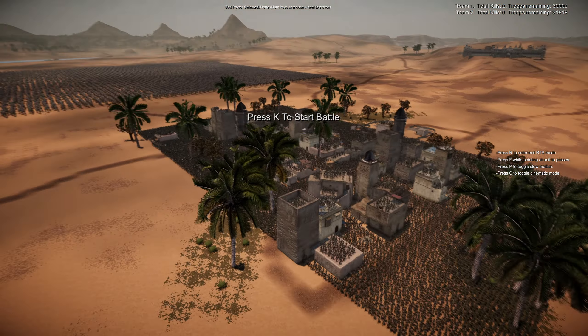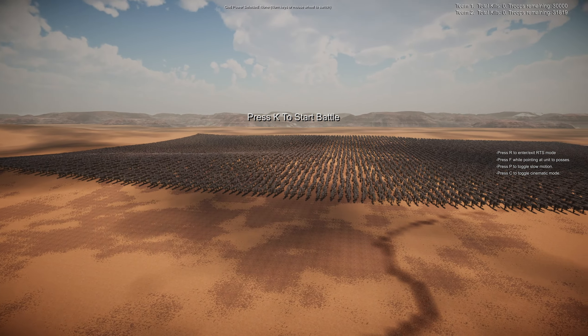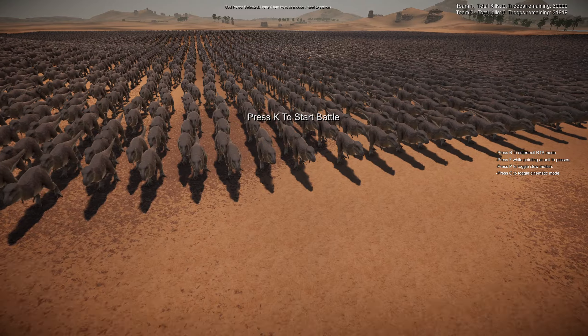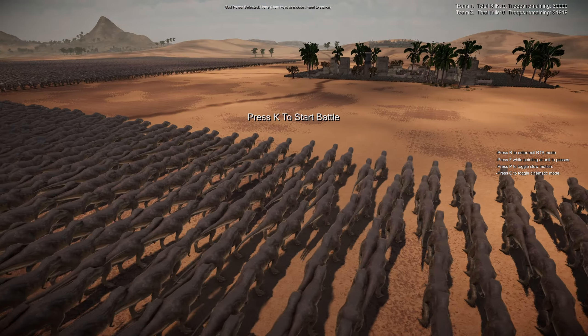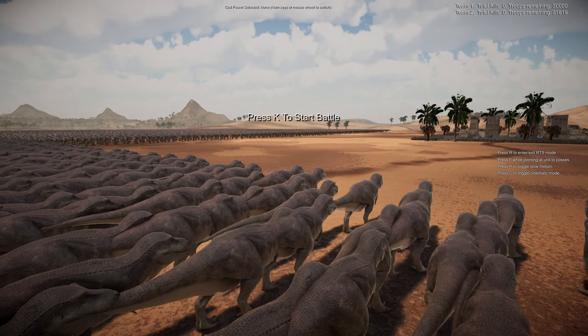Guarding this tiny little remote village out in the middle of the desert. The foes that are coming to devour them are some prehistoric foes — it is the king of the dinos himself, Mr. T-Rex. So it's a pretty much dead even battle with 30,000 against a little over 30,000.